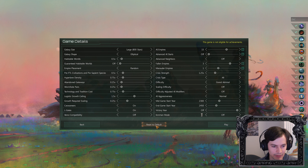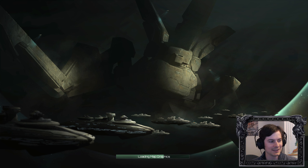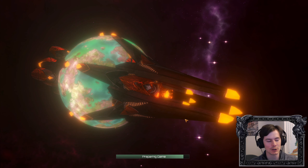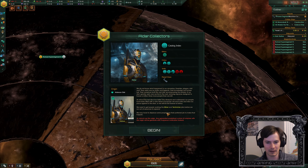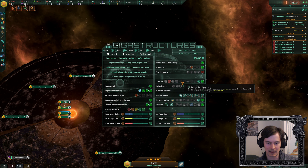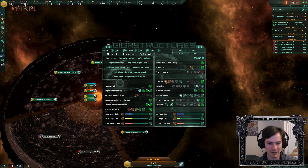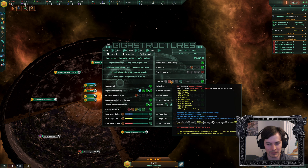We'll get all the crises — caravaneers, L-gate is on. Let's roll. While it's loading, let me explain the idea of this game. This is a modded game, as you can tell from the Alderson disc. We're going to try to assimilate the galaxy and fight an Aternum. If you're not familiar with an Aternum, it's a massive entity added by the Gigastructures mod. We're going to play on Omega Aternum — the strongest version I can select.